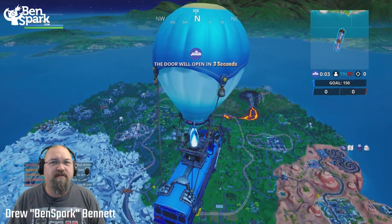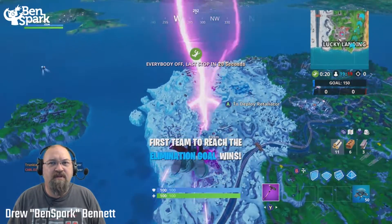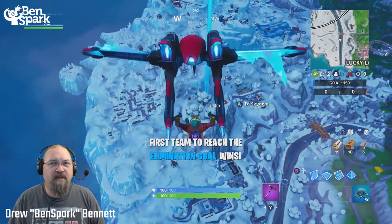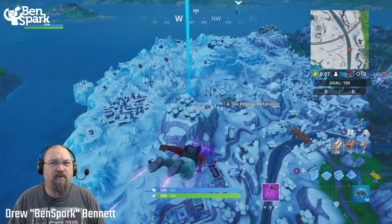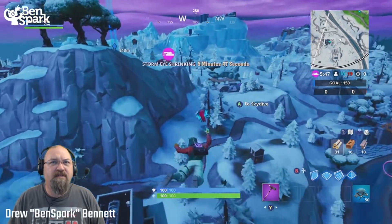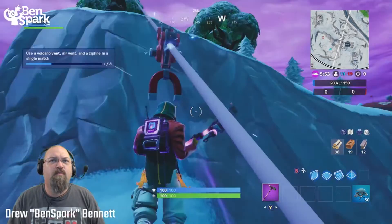We'll thank our bus driver and hop off as soon as we can to this mountaintop. I recall it because it has those three big trees — you can get there through the zip lines. One of the challenges right now for week eight is riding a zipline, riding the volcano vent, and some other things. So I want to come on down to where the zip line is and make my way up there, so you have an idea of where you've got to go.